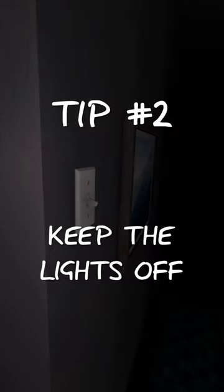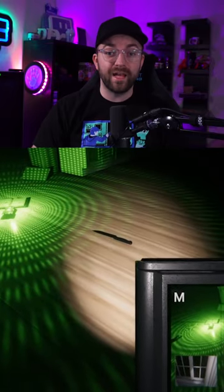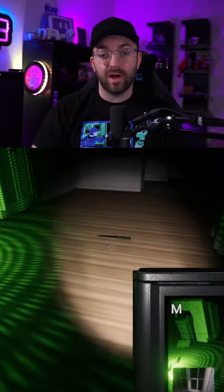Tip number two: keep the lights off. Ghosts interact less when the lights are on near them, so keep the lights off so they'll interact more.